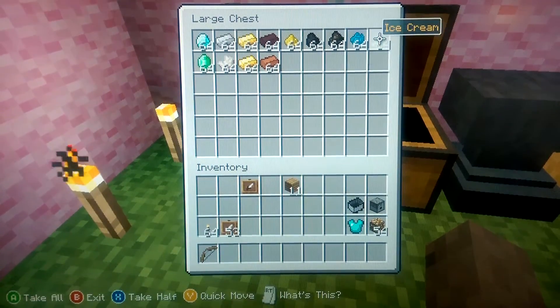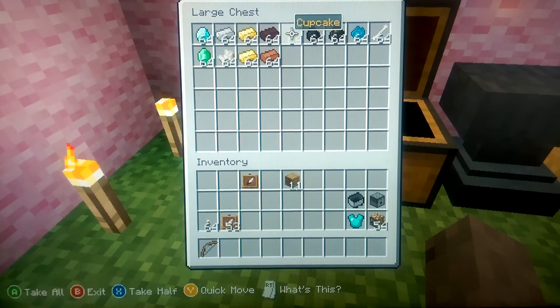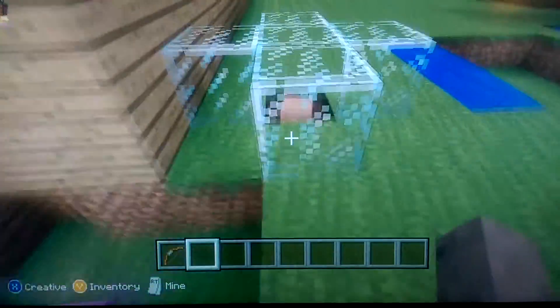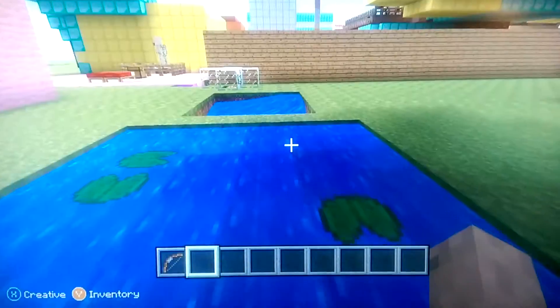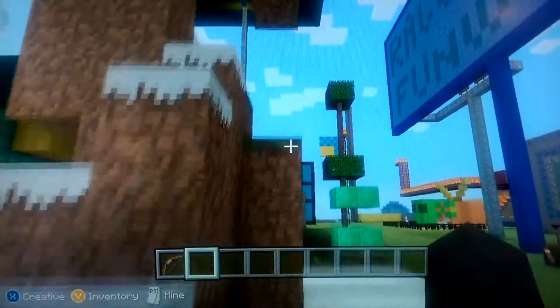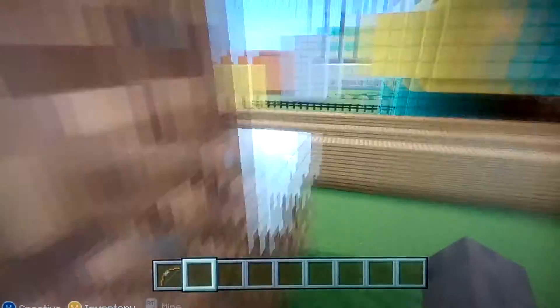You see everything the candy store has — it has random stuff that I put in there. It has Twizzlers, Reese's, and Sour Patch. That's my villager Harriet Tubman. I made that in survival because I was really bored and wanted to do something. And this is Mount Squisher.